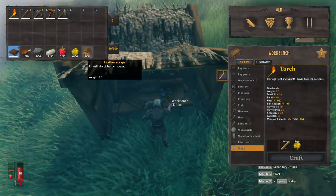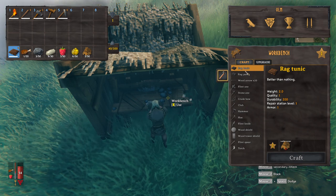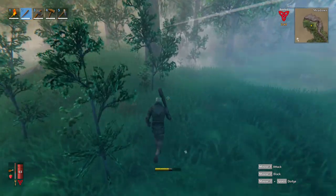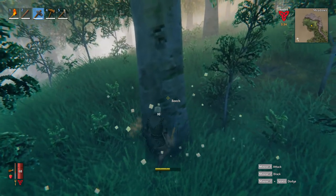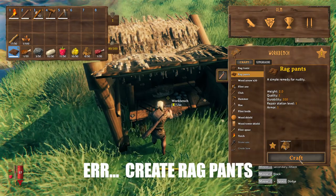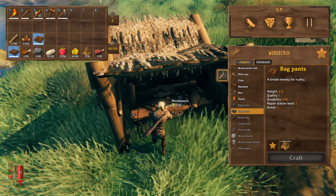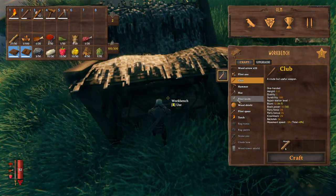Eating cooked meat gives you more health and more stamina. You can see in the lower left corner the food bar - it indicates how much health and stamina you can gain. Eating isn't something you have to constantly do; you don't die without food, you just get limited stamina and health. When you kill boars you get leather scraps, which let you craft rag pants. Currently we only have a rag tunic, so hunt more boars for rag pants. The club is my preferred beginning weapon - every piece of armor you wear makes you stronger.